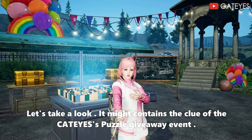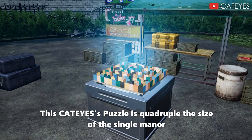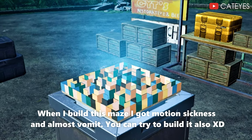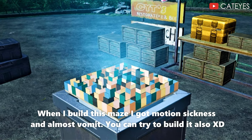In my contents, the clue of the CatEye's puzzle giveaway event. This CatEye's puzzle is quadruple the size of the Mazinger Manor. When I build this maze, I get motion sickness and almost vomit. You can try to build it also, survivors.